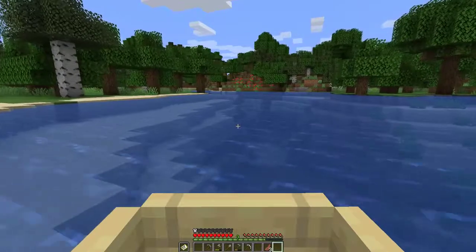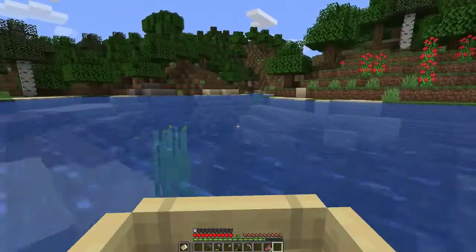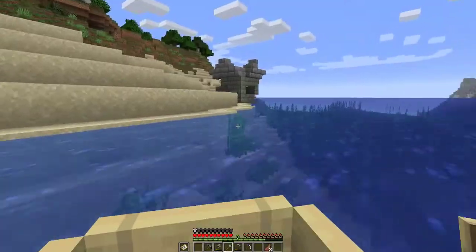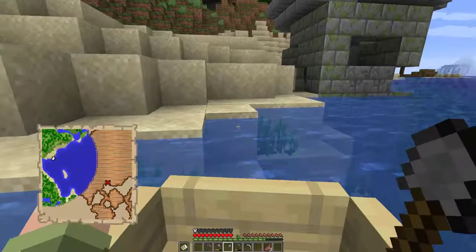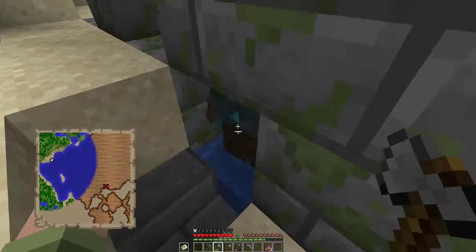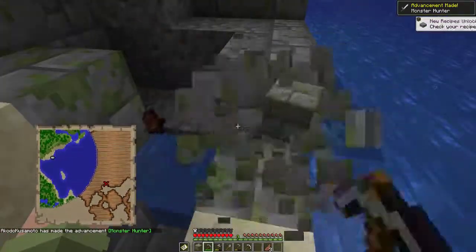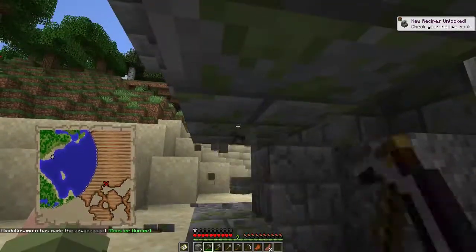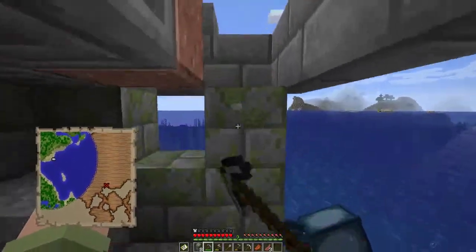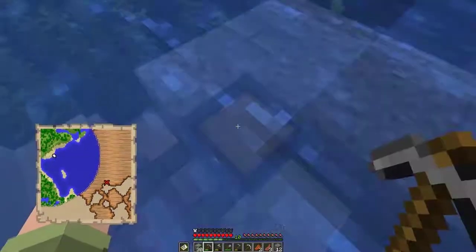Since we have a handy boat here in addition to our boat home, and this is very close, we can just go ahead and take this little river this way and go find the buried treasure while we're at it. But first, a stop at the drowned hut — because that never ends badly for me. And we'll take this mossy cobblestone while we're at it, because mossy cobblestone especially for a sunken ship build would look really, really good. And it makes sense.